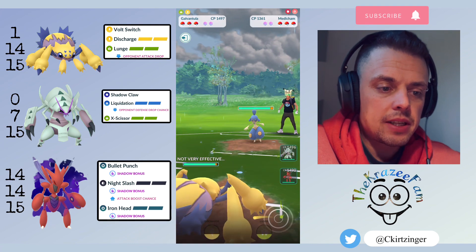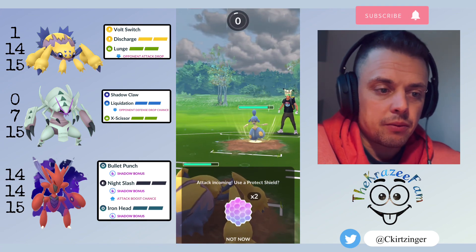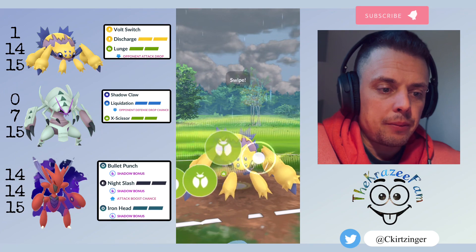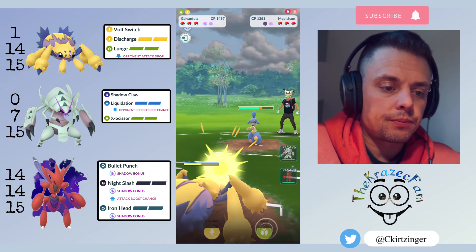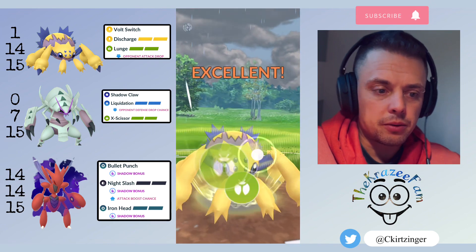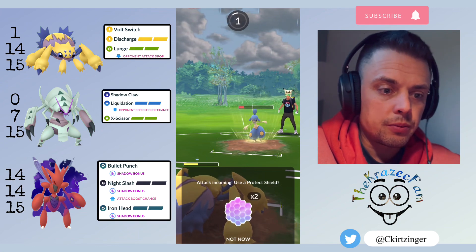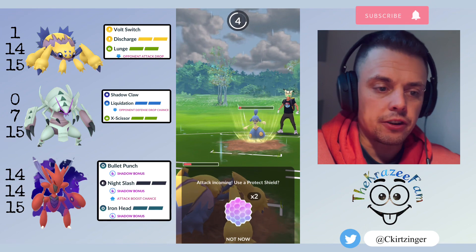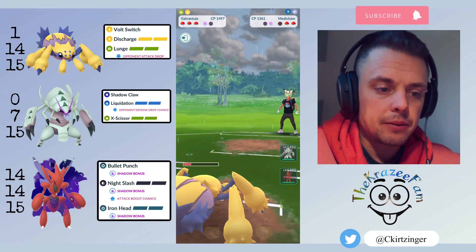Medicham on the lead into my Galvantula — this is actually decent for me because I can get to a Lunge fairly quickly. I let the first move go and it's just a Power-Up Punch. I farm up a little before throwing my Lunge. That's something I've been working on — I used to throw as soon as I got the move, kind of panicking. Now I'm starting to count: after they throw, I do another Bolt Switch or two, get more energy, and then throw before committing. If they switch out, you have more saved energy. Learning the counts and conserving energy is definitely helping.